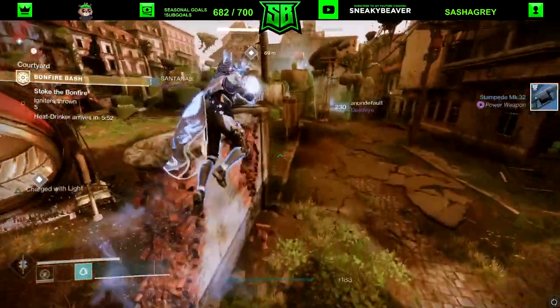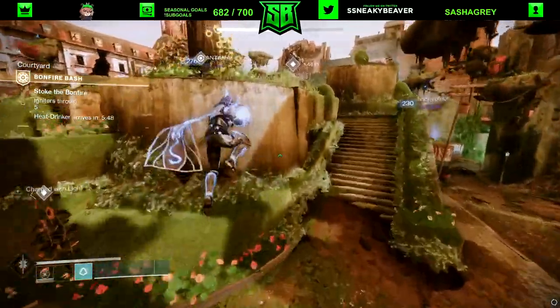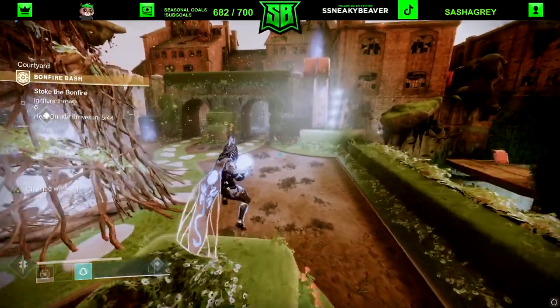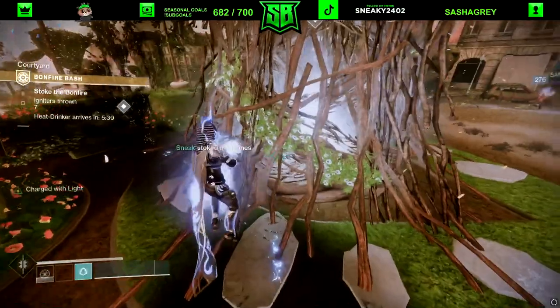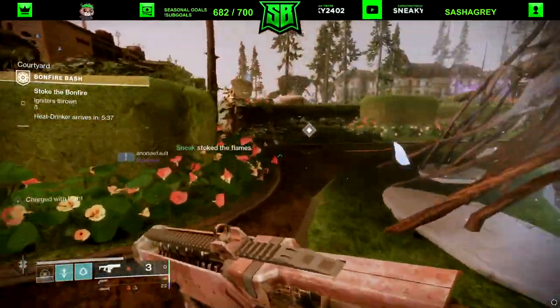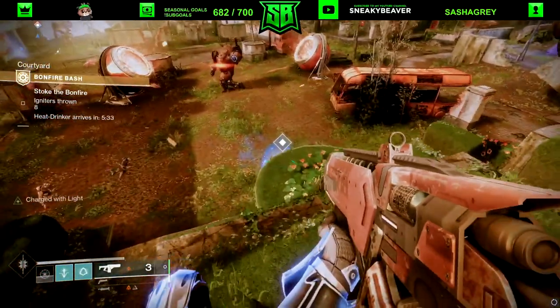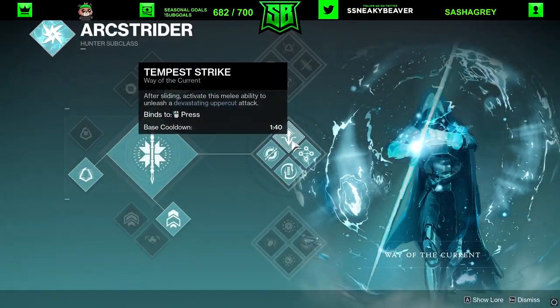First, obviously launch bonfire bash, make sure you have your armor on, and start killing the yellow glowing enemies as normal, then pick up the relic. For hunter, you're going to want to be on Arc Strider middle tree specifically — you're going to want to use Tempest Strike. In case you don't know what that is, it's shown on screen.